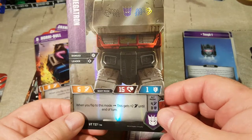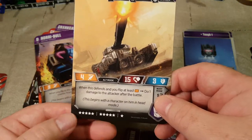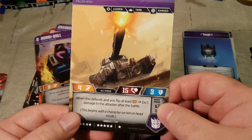This is Megatron Fallen Hero. When you flip to this mode, this gets plus two attack until end of turn. He is worth eleven stars and is an uncommon card. When this defends and you flip at least orange, do one damage to the attacker after the battle.